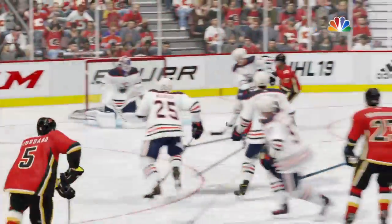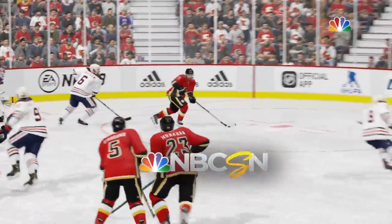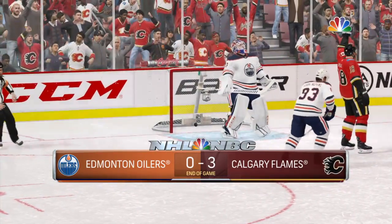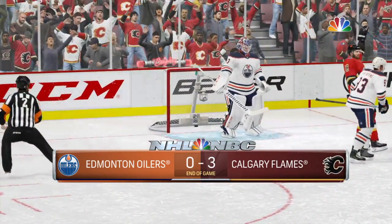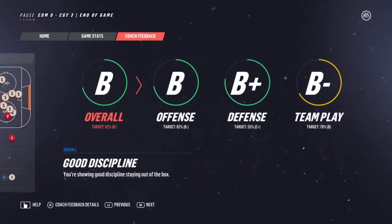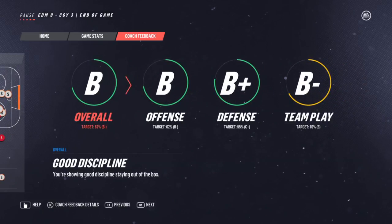So now we've got to see the three stars of the game. It's got to be Smith, it's got to be Goudreau. I think Goudreau's number one, Smith's number two. And maybe Frolic or something is number three. Yeah — Johnny Goudreau number one, Mike Smith number two, and Hamannick — two assists, that's pretty good. Have a look at our feedback, we got everything up to B's. Discipline staying out of the box — that is an improvement for me, I used to take five penalties a game.